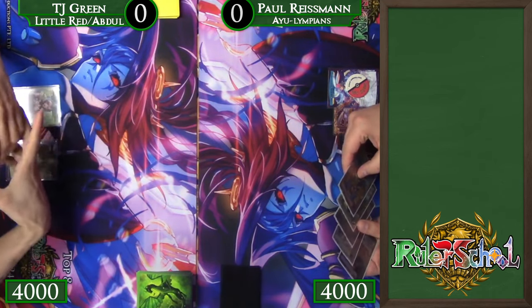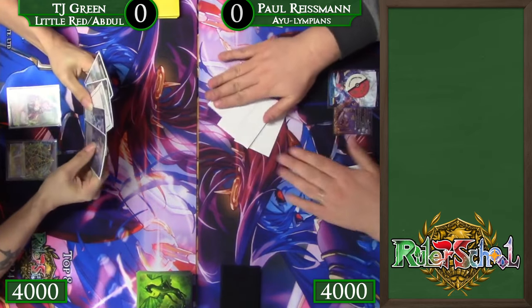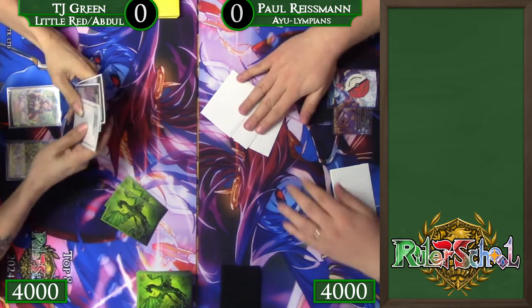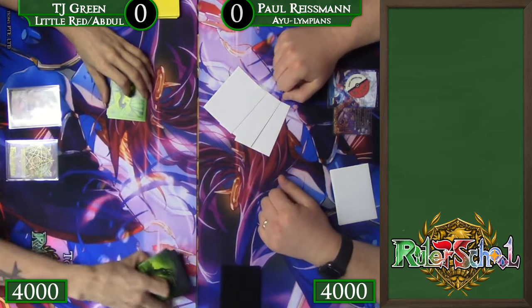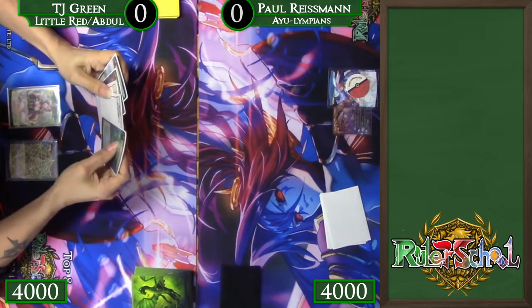These guys are playing on the wonderful Ruler School Circuit mats. Remember that the Ruler School Circuit for Quarter 2 is available until the end of this week, so you'll want to make sure to get that ordered. Link is in the description. There are a few proxies for TJ, but we'll talk about what those cards are as they get played with the images on the side of the screen.